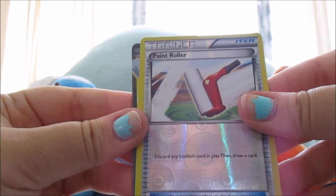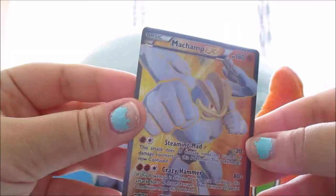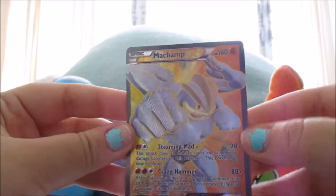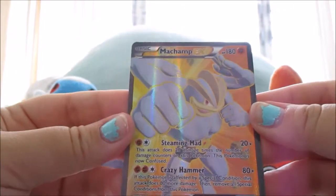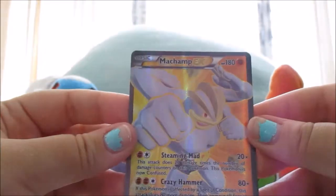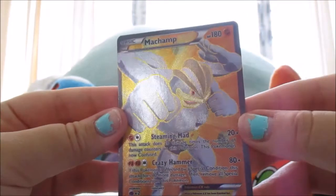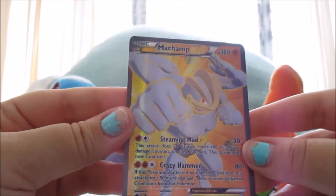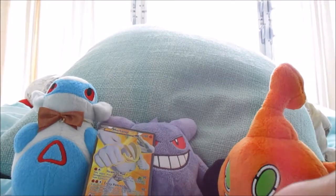Oh my gosh — these pull ratios, you guys — holy cow! That is one sexy looking Machamp EX. Shout out to Team Booster Break — that is hilarious. Oh my gosh, what a great pull! That is seriously awesome. I swear, these blisters are just the best.